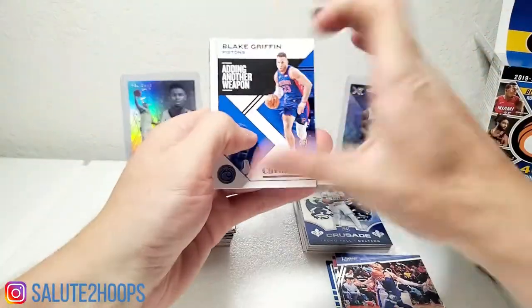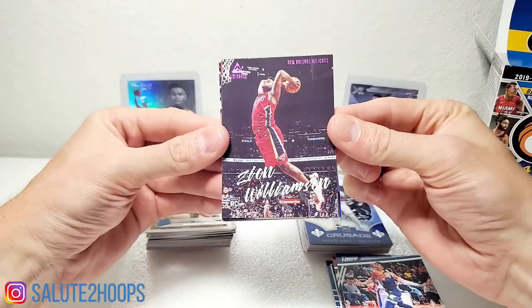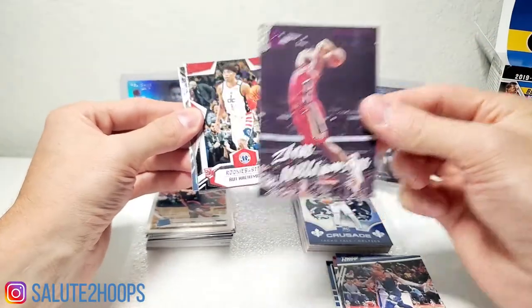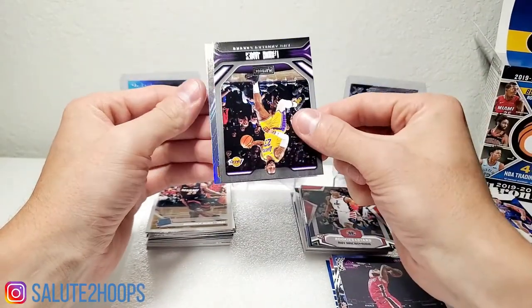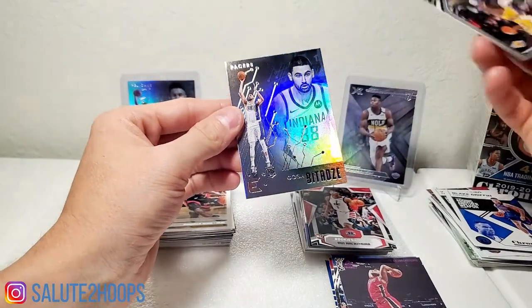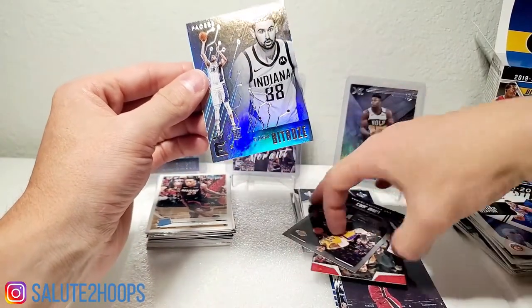Last pack, give us the mojo. Come on — Blake Griffin. Last pack mojo — purple! We'll take that all day every day. We got Rui, we got LeBron — and that's upside down. Goga Bitadze — he started it and ended it as the last card. Wow.